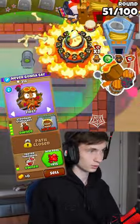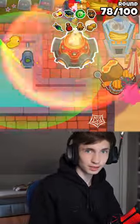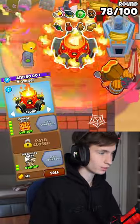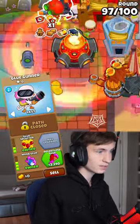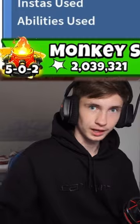Update your Alchemist to Stronger Stimulants. With this setup, you can save up 49,000 cash and upgrade to Inferno Ring. Make sure to switch the targeting to strong, upgrade your Alchemist to Permabrew, and get a second Moab Glue Gunner set to last. And now you know.